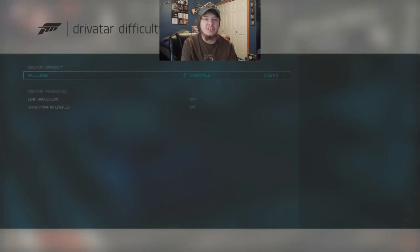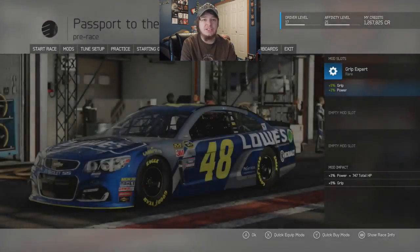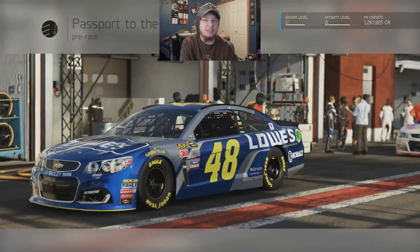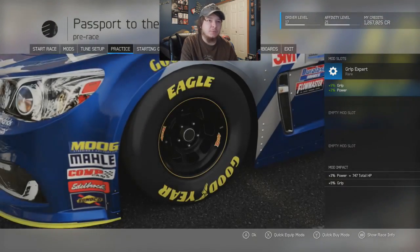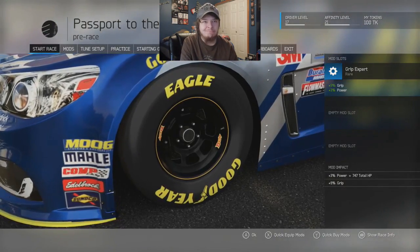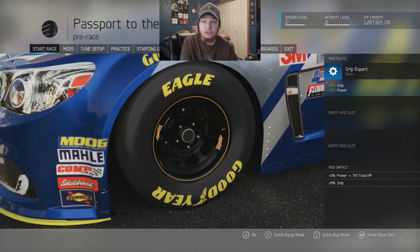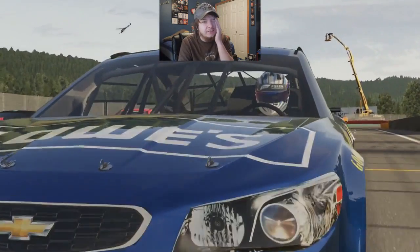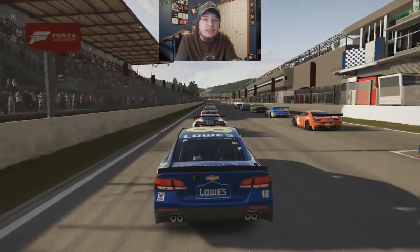Difficulty and everything, like always, it's still on unbeatable. Assists — everything's been the same for probably 10 parts now. Ma is just a Grip Expert, just to help us out. So that's really it. Without further ado, let's just dive right in the race and see what happens. I really want to get through this — this track is fun to drive, it's just the AI's just insane here. Let's just get this race underway.